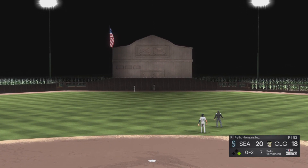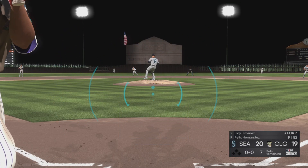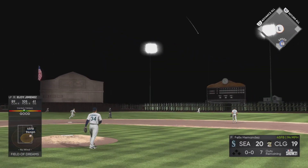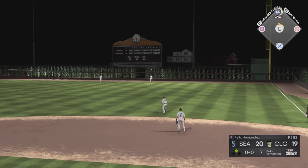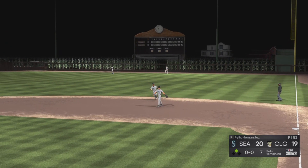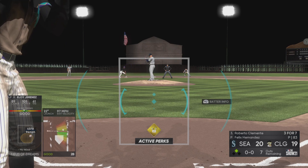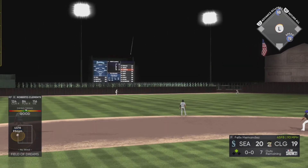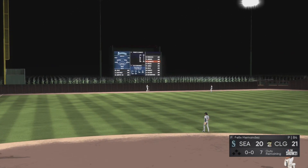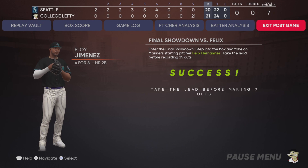I'm also looking to draft players with power. Yoan Moncada is a great silver to get in a showdown draft like this because he's a switch hitter. I knew I'd face Felix Hernandez since he's the best pitcher in this program — I'm excited to try that card out. We have six outs to work with and I'm envisioning hitting a double into the gap, setting up a bunt and a potential suicide squeeze, but instead we smack one over the fence with Roberto Clemente!